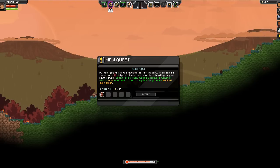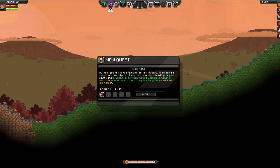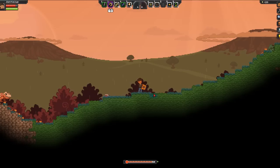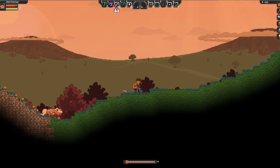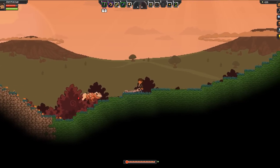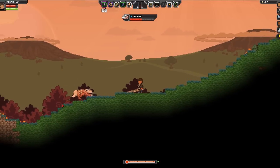New quest: Food Fight. By now you're likely beginning to feel hungry. Food can be found in a variety of places, but in a pinch hunting is your best option. Obtain some alien meat by killing a monster with a bow and cook it on a campfire to produce cooked alien meat. Gotcha. You, my friend, look a little hostile — you are, aren't you? Yep, yep — this is why I got my sword.